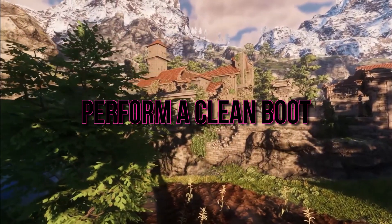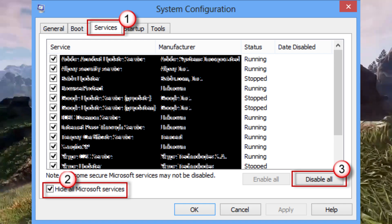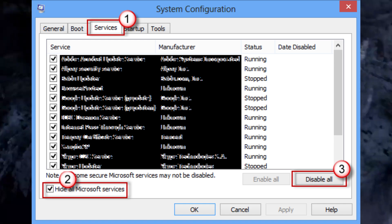Let's perform a clean boot. Cut the clutter by disabling non-essential startup programs and services using the System Configuration utility on Windows.